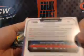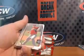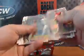Craig Kimbrel gray refractor — that'll go to the Braves, NL East, 176 of 499. Noah Syndergaard, Top 100, number nine, and then more base.